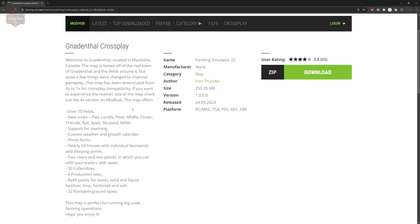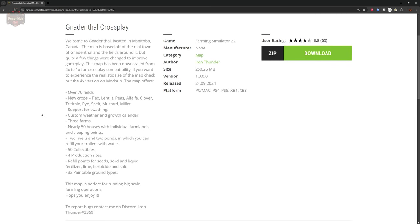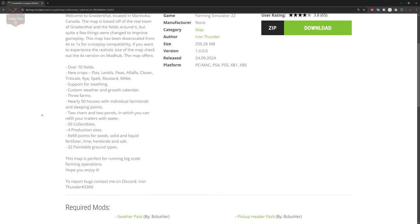This map offers over 70 fields, new crops in flax, lentils, peas, alfalfa, clover, triticale, rye, spelt, mustard, and millet. Support for swathing, custom weather and growth, three farms, nearly 50 houses with individual viable farmlands and sleeping points. Two rivers and two ponds where you can refill trailers with water, 50 collectibles, four productions, a refillable point for seeds, solid and liquid fertilizer, as well as lime, herbicide, and salt.